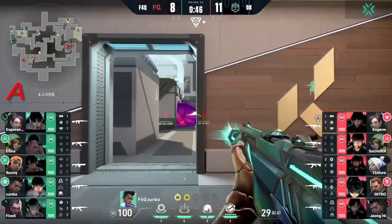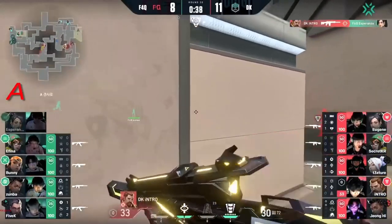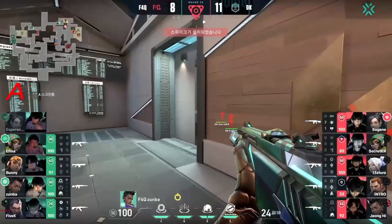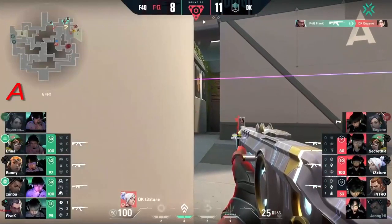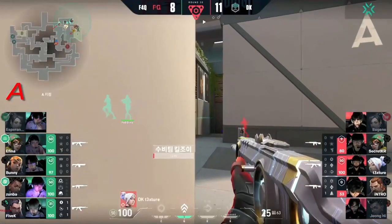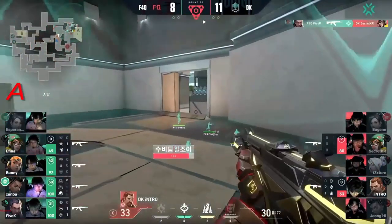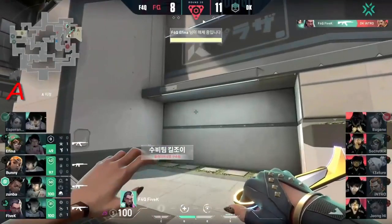Secret on the other side making some noise — Intro and Esperanza waiting around the corner. Intro is just so quick. They're going to lay the spike down. Bunny's ready with the Showstopper — fires into an area which happens to have nobody hiding. A common area to hide in — just not this time apparently. Afina takes out Janghai — they've got to get in there and take this site. 5k gets Eugene. Texture with a very tight angle. They're going to go with their own lockdown. Afina kills Texture — Secret waiting.